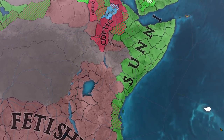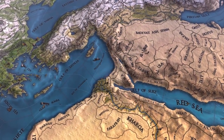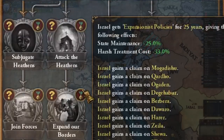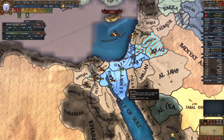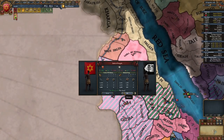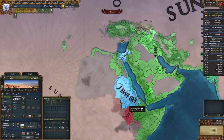As the only Jewish nations in the game, both Beta and Alpha Israel are a blast to play, and feature new missions, religious mechanics, and decisions with the new 1.32 Origins update. This nation is rarely challenging, but by using this guide, you can minimize RNG and become free as one of the rarest formable nations in EU4.